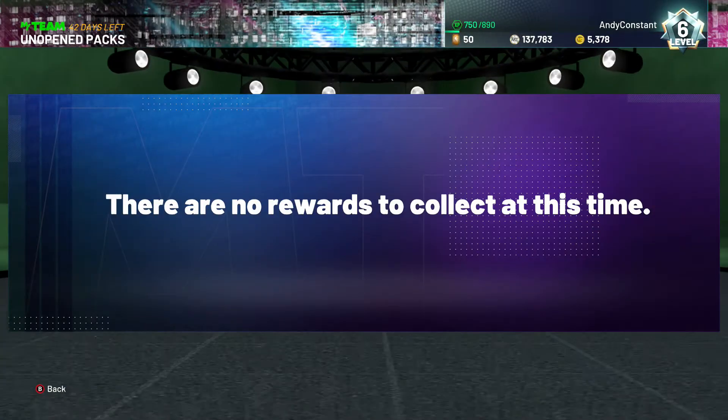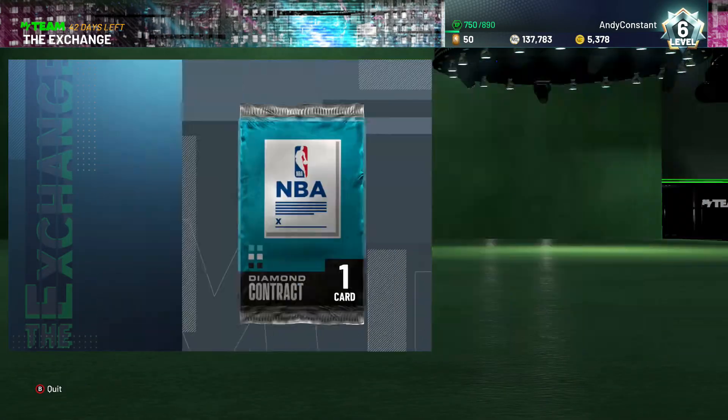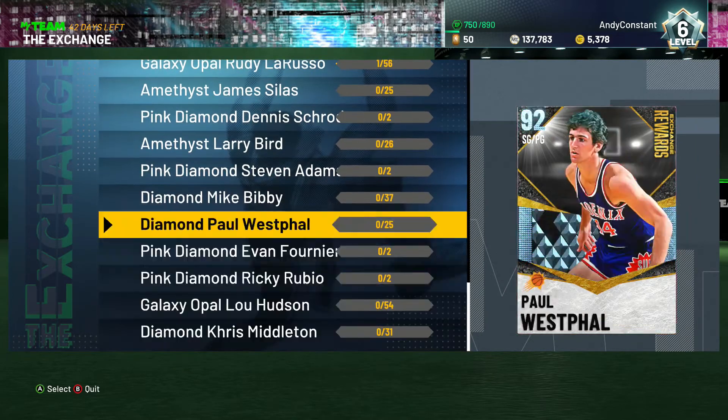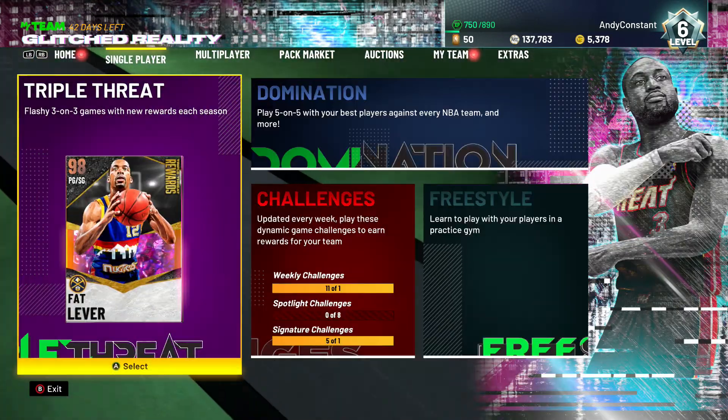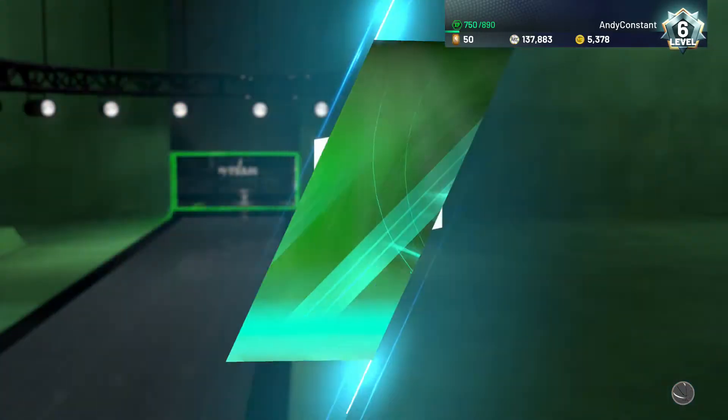If you guys haven't done the exchange yet, you can get a diamond contract from it. I'll go ahead and do that if I have a lot of contracts. Working my way up — and do I have an ascension board?